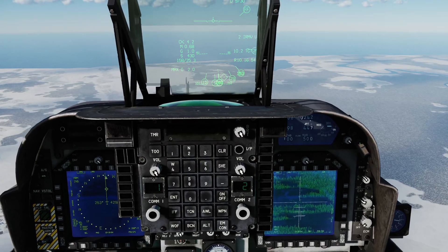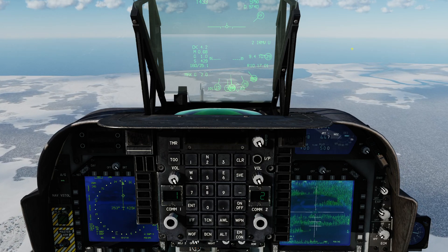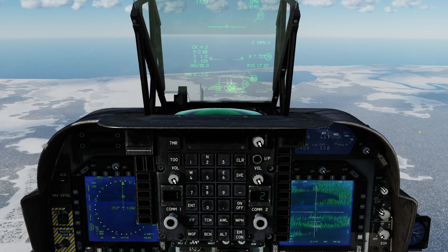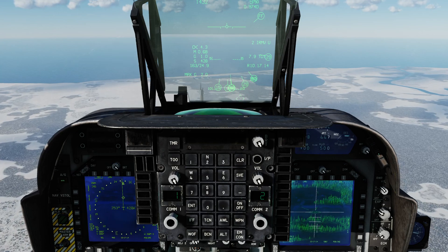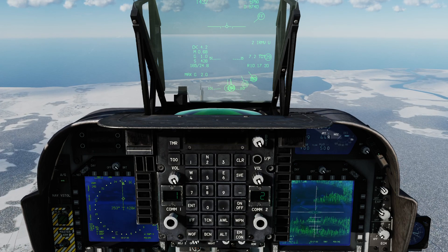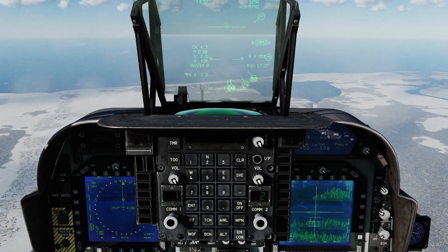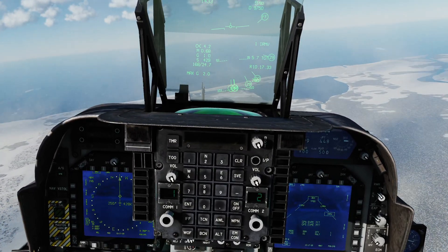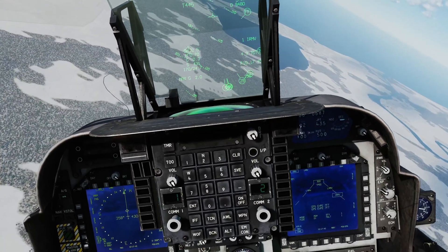At 10 miles — the HUD shows two times infrared Maverick uncaged — it's going to tell us when it's ready to launch, and the crosshairs will collapse when we're ready to fire. To launch this missile you press the bomb pickle long. At 7.5 miles, I need to press sensor select switch forward before I can control the Maverick, then press depress — and the crosshairs have collapsed, it's ready to fire. It actually played the tone — that is simulated, very surprising. So I'm going to do an unconventional thing and dive down towards the target.